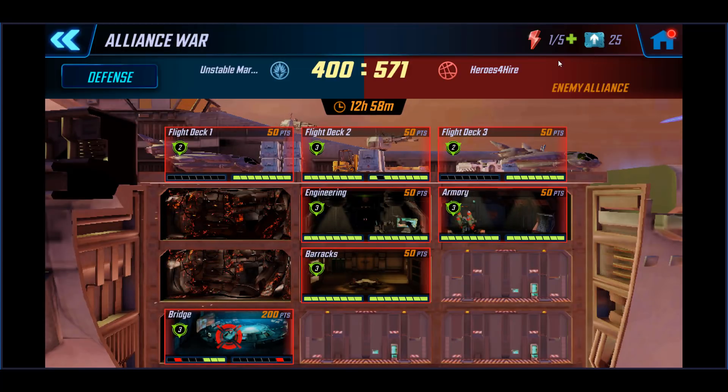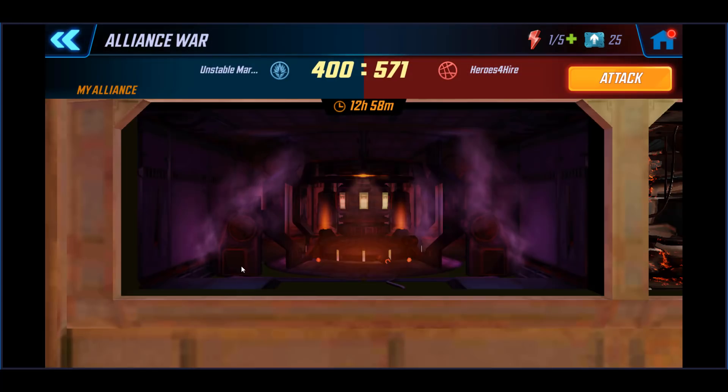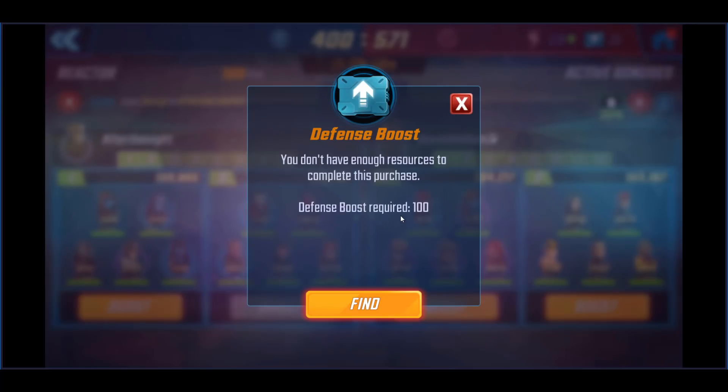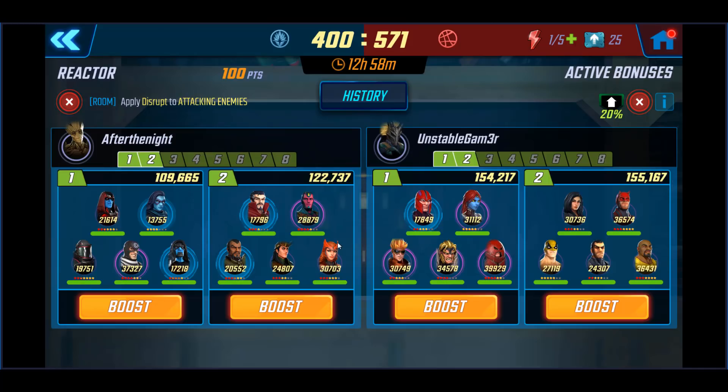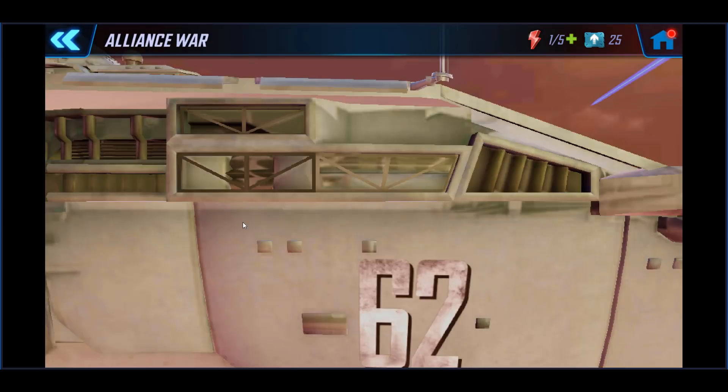Don't forget your boosts — go into your defense, click on a room, and boost them up. The first boost costs 75 and the second one is 100. Definitely take advantage of that. Get those boosts and purchase them every single day out of the blitz store to help your team be more successful and defend off those invaders.